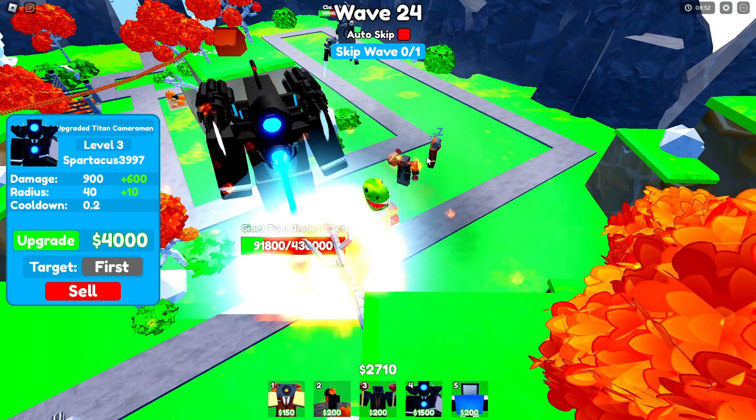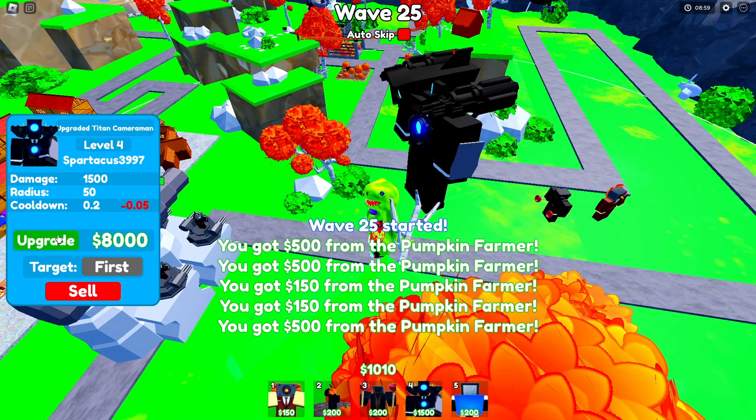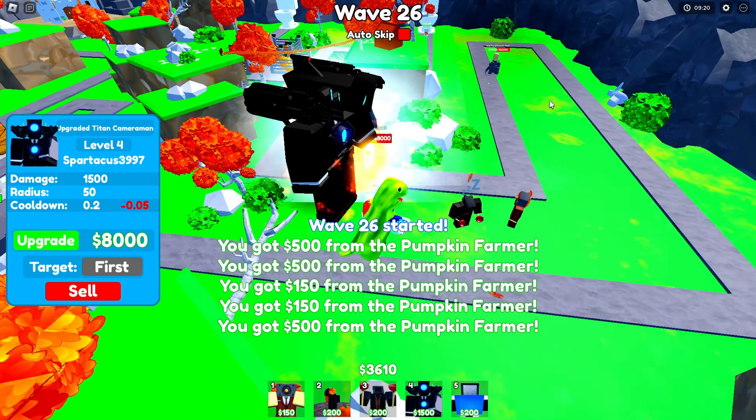They're wasting their stuns on the two useless units over here. I'm gonna skip the wave so I can get the level 4 UTC — he has this little shield thing now. Auto-skip again because we're just destroying everything before they make it to the corner.